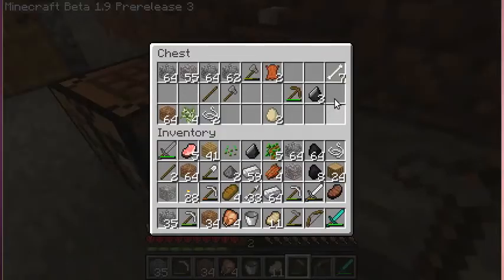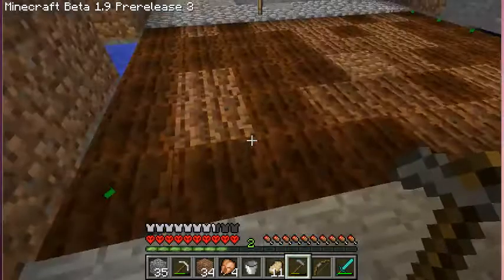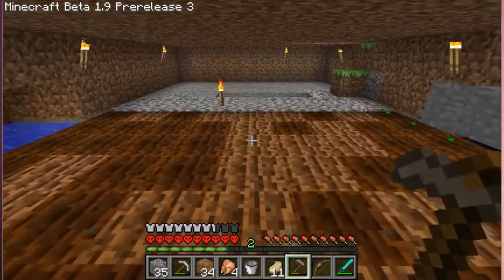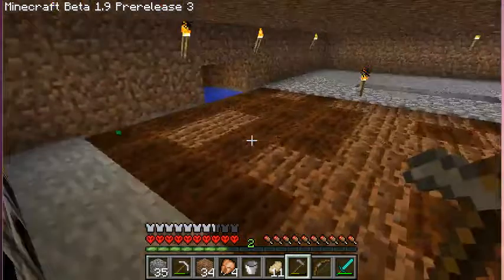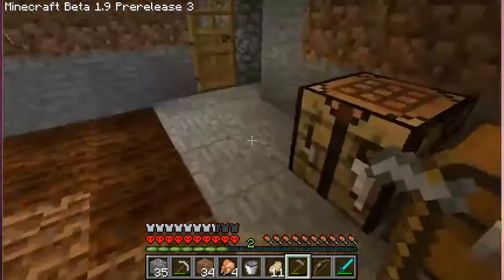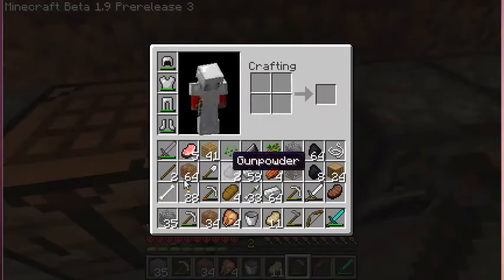Just put this in the furnace. I quite like using saplings as fuel because I usually don't use them for anything else. I might use some bone meal on these — it'll help considering bones aren't going to be much use in any other way.